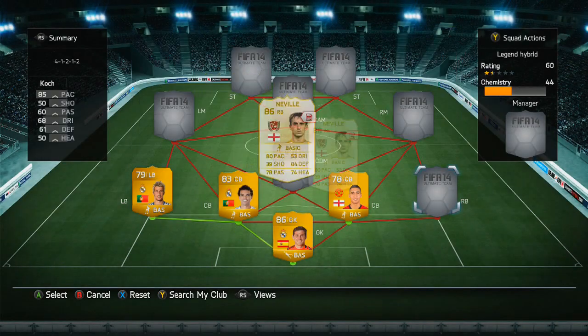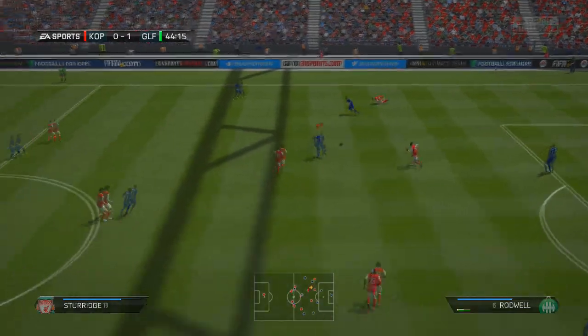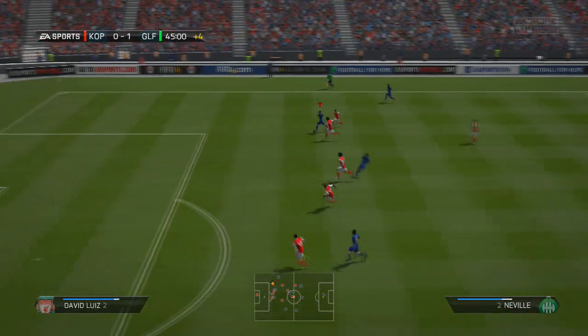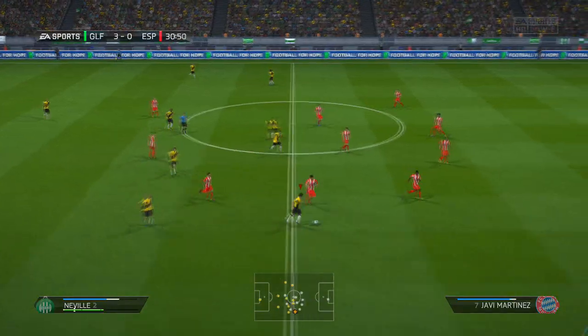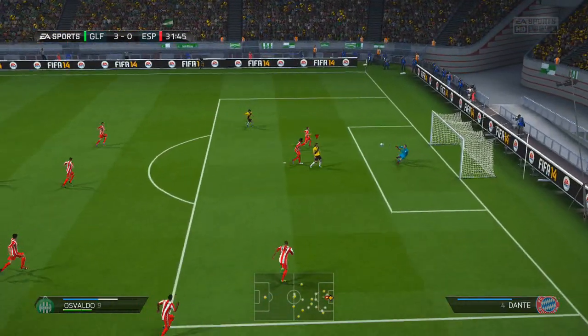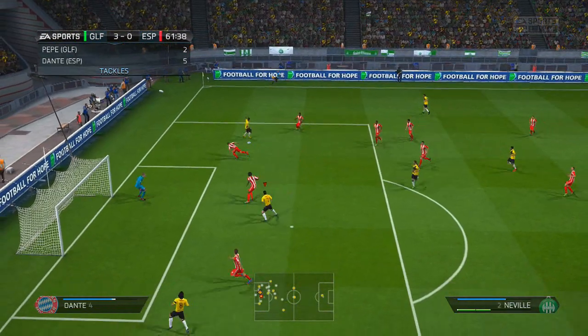You guys know who it is already — it's the legendary Gary Neville. This squad at the time of building it is around 3 million coins. As you can see here he's really good going forward — he gets the ball, makes the run all the way up to the box, and puts in a fairly decent cross. Unluckily we did not get the goal.